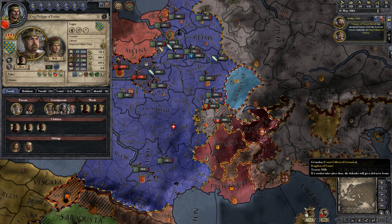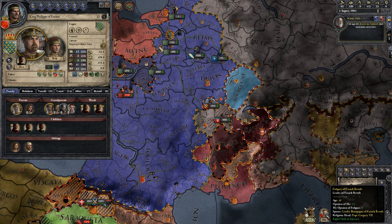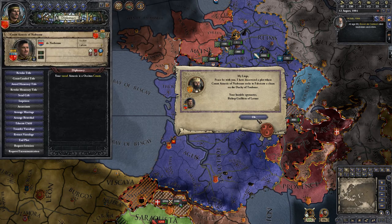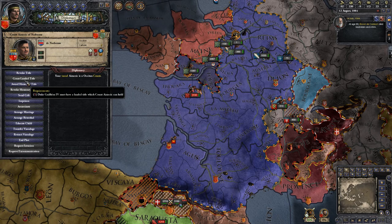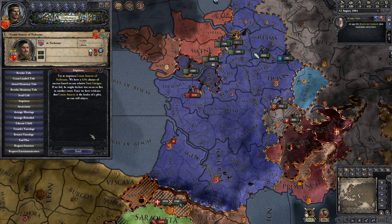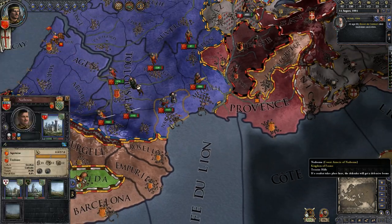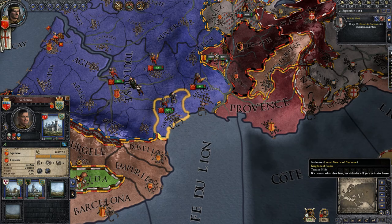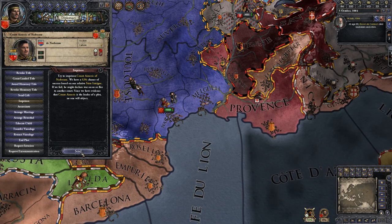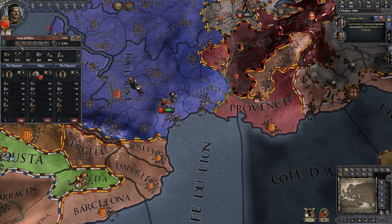There's a rebellion, and one of our dukes is trying to fabricate a claim. I can try to imprison him — if I fail, he might declare war. Here's what we're gonna do: gather all my armies, head to his territory, and then try to arrest him. Hopefully he'll rebel and my soldiers will be in place, ready to siege him down and destroy him. Either way, now that he's in prison, he can't plot against me.